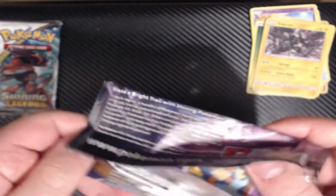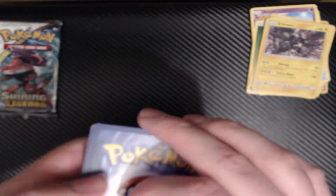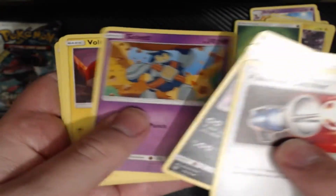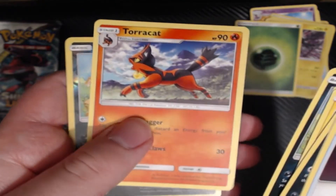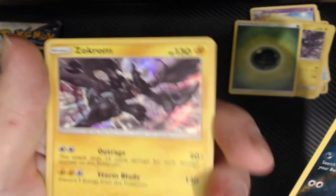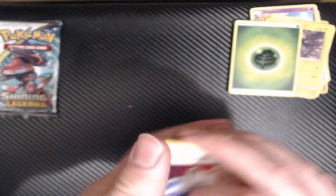Next Mewtwo pack. How are you guys doing? Having a great weekend so far? I hope you are. Cards: Pokemon Catcher, Great Ball, Scrafty, Golett, Voltorb, Croconaw, Scraggy, Torracat — I do like that art, it's a nice Torracat — Reverse Hollow Scraggy, and our rare is another Zekrom. Two back-to-back Zekroms!